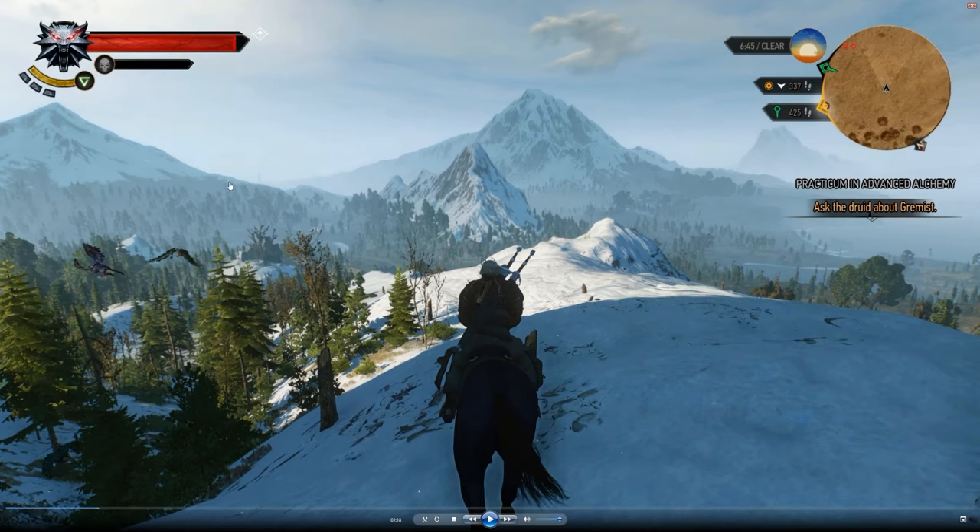We've got these rolling mountains, nice real 3D dynamic clouds, and there's some sort of tower here. I'm sure there are going to be so many places in this game where we see something on the horizon and we want to go look at it.